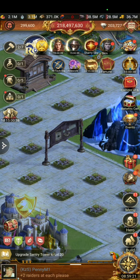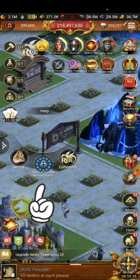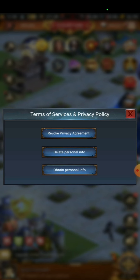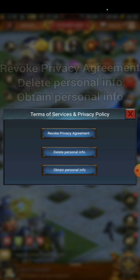All you need to do is find this billboard to the left of your castle. You click it and click the one called Terms of Service and Privacy Policy. Here you can revoke the privacy agreement, delete personal info, and obtain personal info — what info they have on you. So these are the three options. If you would like them to delete all info on you, you press 'Delete Personal Info.' That's how you do it.